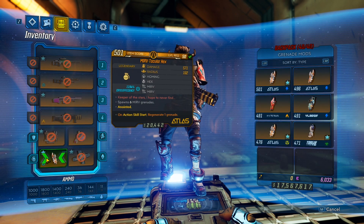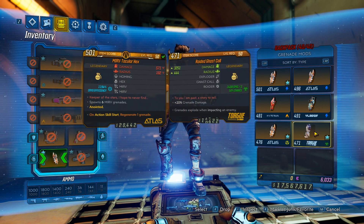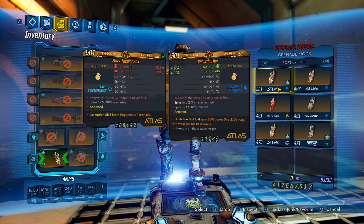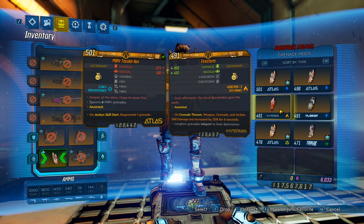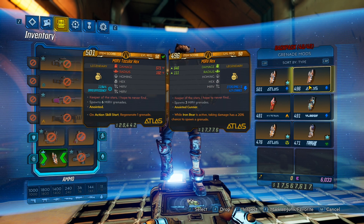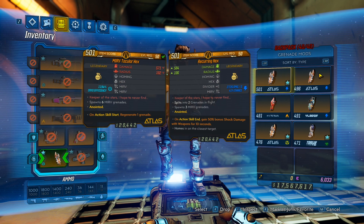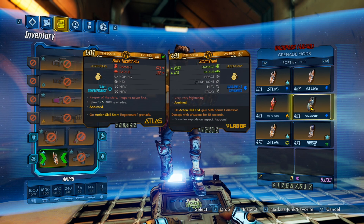For the grenade, I was using a Mirv-Tacular Hex, which is slightly less strong than the Recurring Hex because it has one less explosion. But you can use any good grenade like Ghast Call, Stormfront, Firestorm, or Quasar - any grenade with a good anointment. A good anointment would be something like: on grenade throw, weapon, grenade, and action skill damage increased by 25% for 6 seconds. Or while Iron Bear is active, taking damage has a 20% chance to spawn a grenade - this goes very well with the Ghast Call, especially a Roided one. Or a Recurring Cryo or Shock Hex with this bonus.